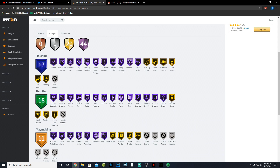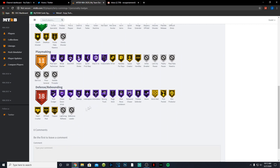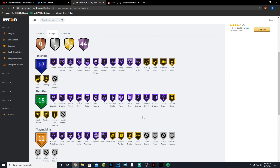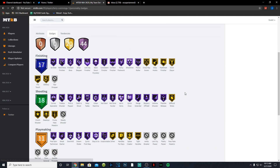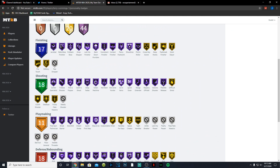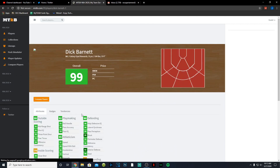Terry Cummings' badges include: for finishing, acrobat, lob city, drop stepper, consistent, contact, and fancy all Hall of Fame. For shooting: catch and shoot, deep fades, green machine, hot zone hunter, quick draw, range extender, and volume shooter. Playmaking: break starter and unpluckable Hall of Fame, dimer and handles for days on gold. Defensively: clamps, box, intimidator, interceptor, and rebound chaser. Terry Cummings is easily a card I'd pick up — he's basically a free version of the Lamar Odom we got.